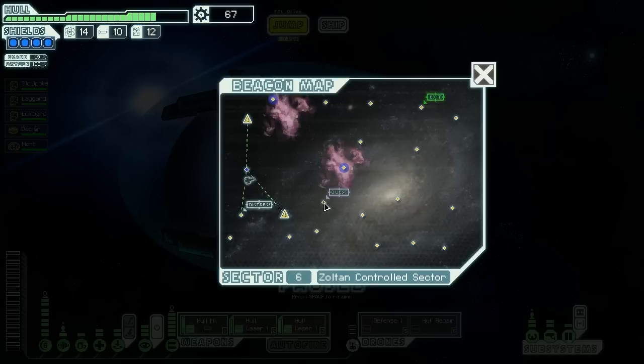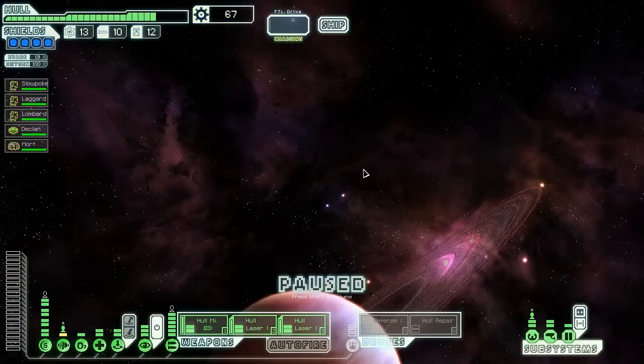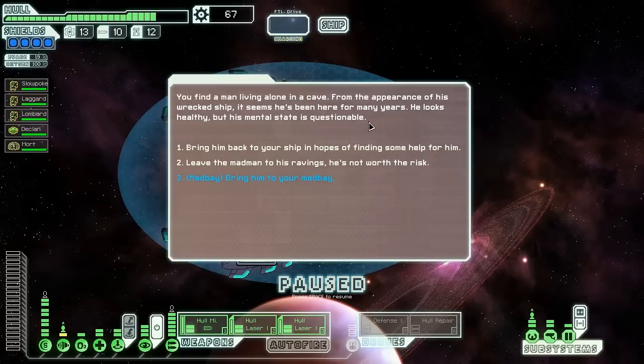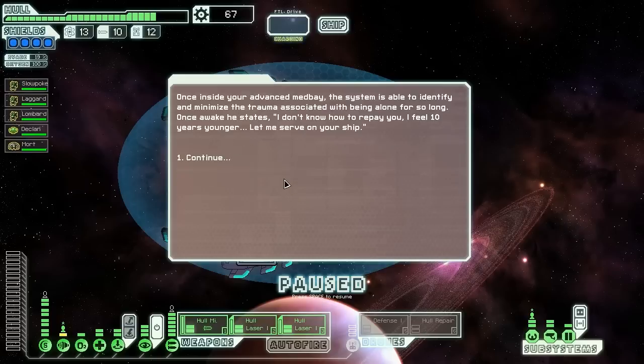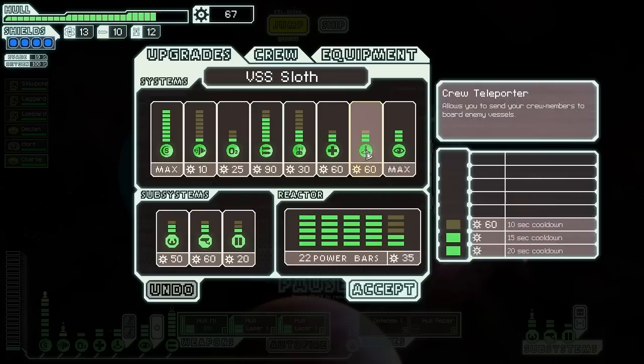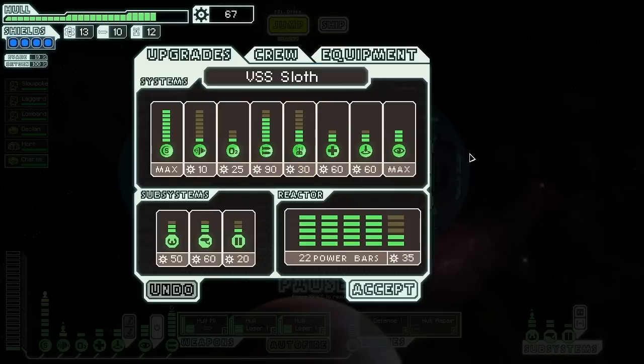We have a distress beacon right here and a quest beacon over there for some free goodies. We go to the distress beacon first — it appears to be coming from the surface of a nearby moon where sensors are picking up a single life form. We go down and find a lone man living in a cave. His ship is wrecked and he's been there for many years — healthy but questionable mental state. We have an upgraded medbay so we bring him there. Once inside the advanced medbay, the system identifies and minimizes the trauma of being alone so long. He says he feels 10 years younger and asks to serve on our ship. Of course we agree — we got Charlie, another Zoltan.